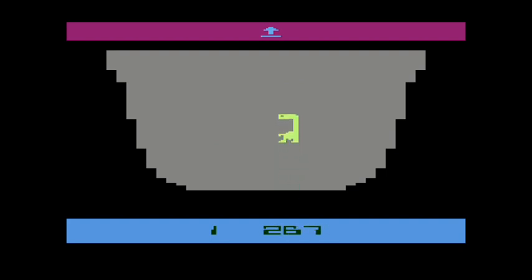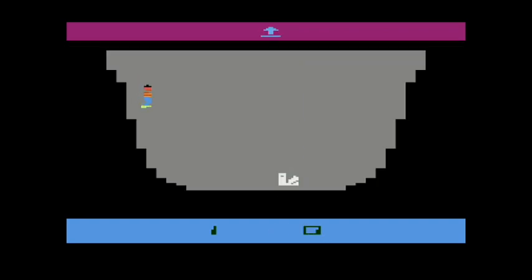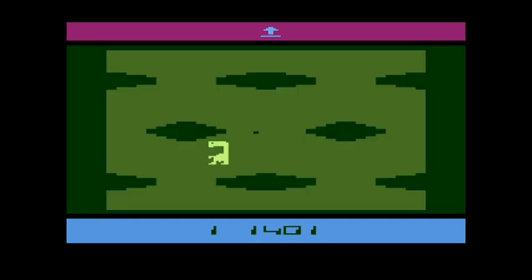We kind of hit the nail on the head of why this game is so frustrating, because it's so hard to figure out. It's not a pick-up-and-play game. And now E.T. is in his white death mode.